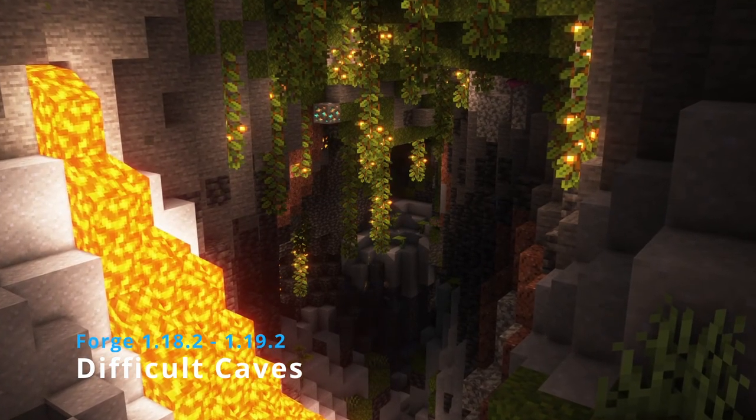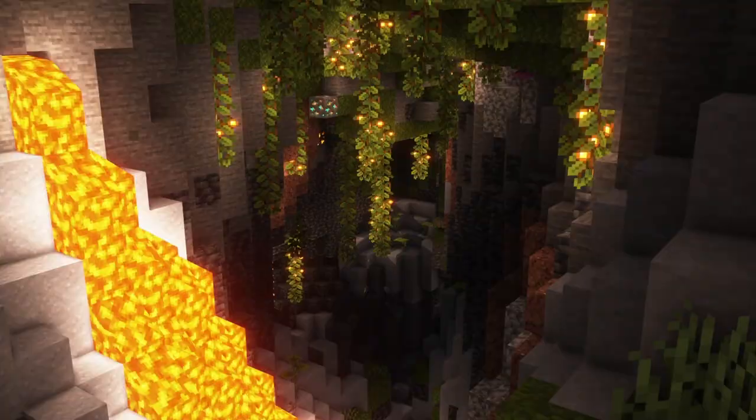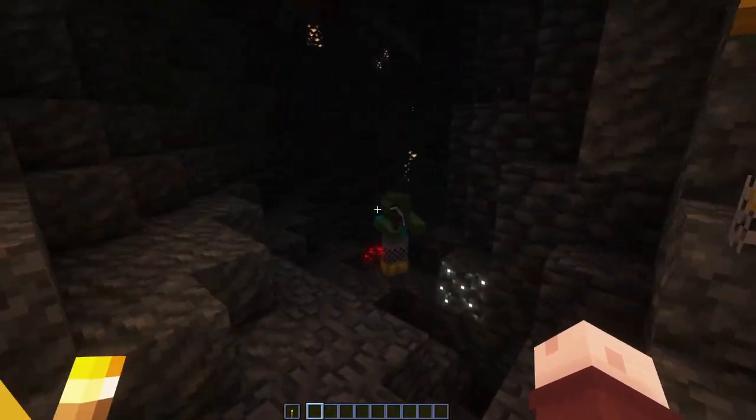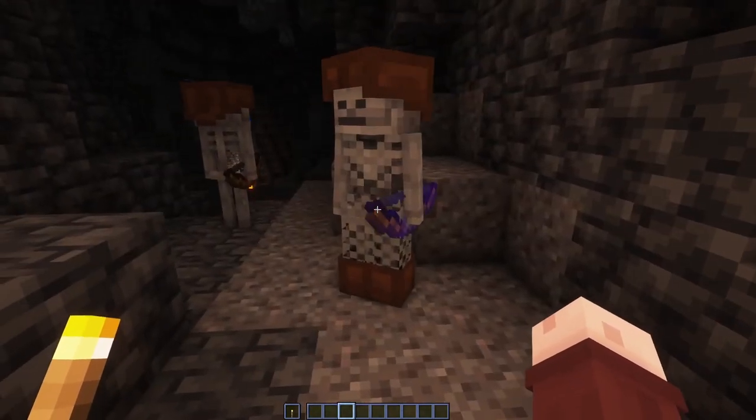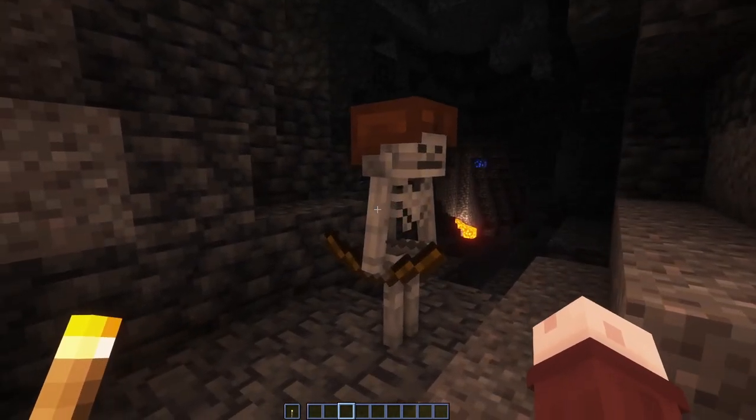Difficult Caves makes mobs more powerful the deeper you go underground. This includes zombies and skeletons spawning with leather armor and stone tools at the stone level, and enchanted iron and chainmail gear at deepslate level.